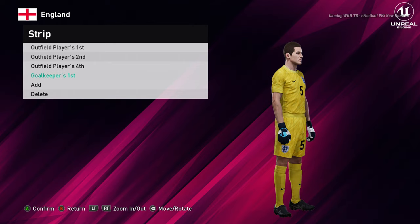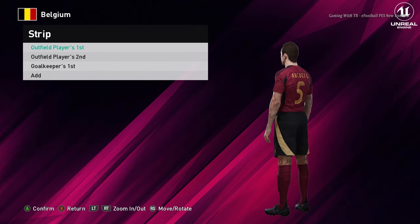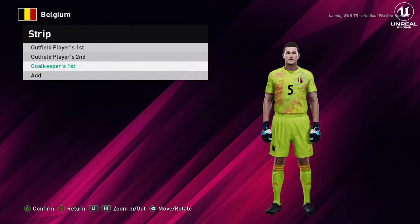Let's go for the next team. Here is Belgium. This is the home jersey of Belgium, and here is the away version. Oh, that's pretty cool. And here is the goalkeeper version.